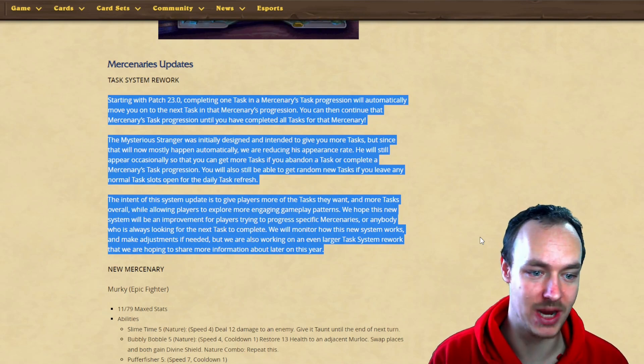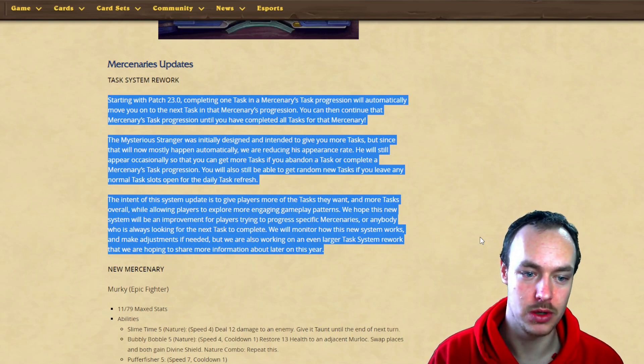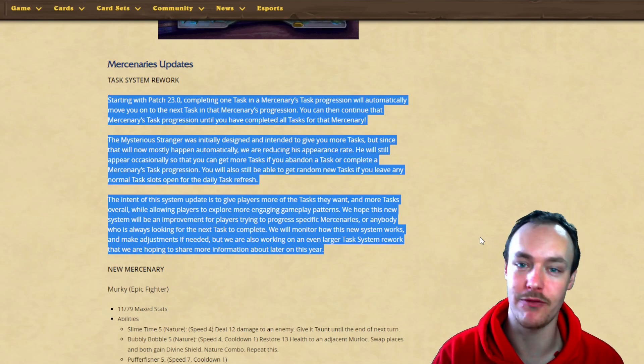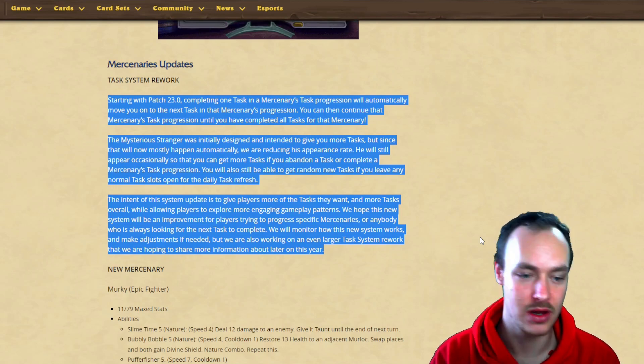The hot bit here is that task progression will automatically move on to the next one - that means you can max a mercenary out so much quicker. Basically, you get one mercenary, you're trying to get a task for it, it's on task one, you complete it, you're on task two straight away. That is insane - you don't have to go and find a mystery stranger to get a task, you don't have to wait for your daily refresh.